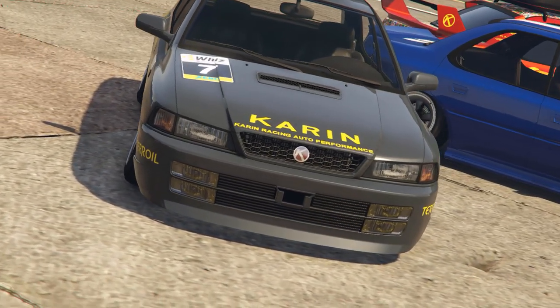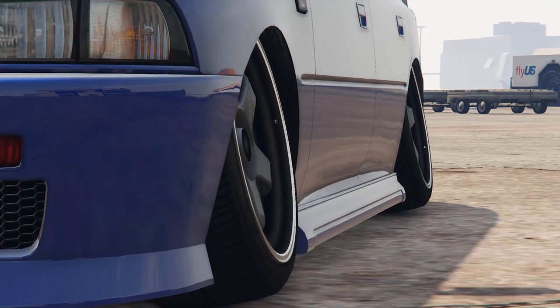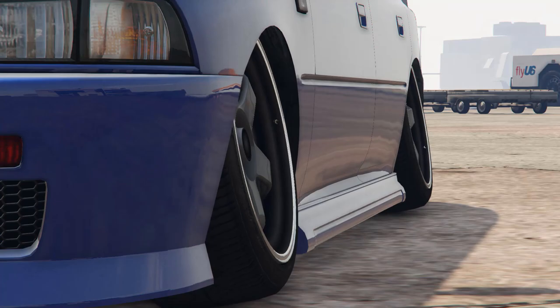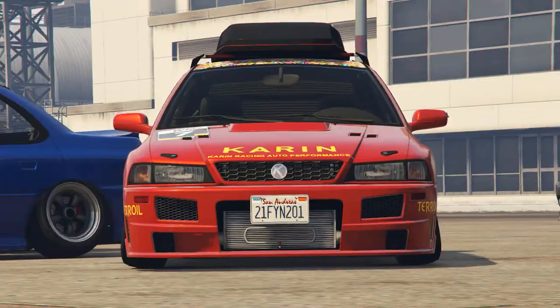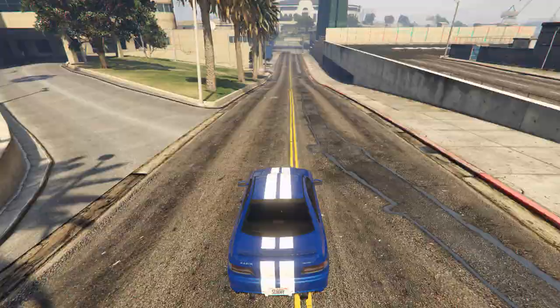One interesting thing to note is that like some other cars introduced as part of this DLC, when you apply the lower suspension setting the wheels will camber outside. This will improve the road holding by quite the margin according to Bruffy, although I do find it to be kind of a little off putting on this street style car. But whatever, I guess it looks pretty cool.